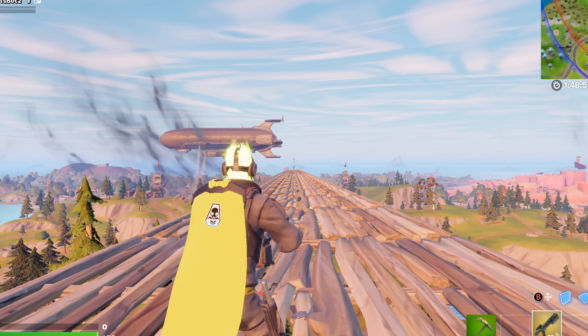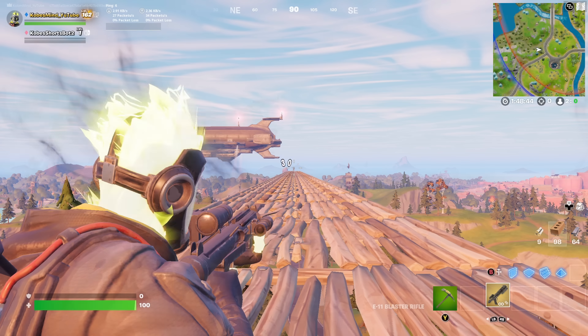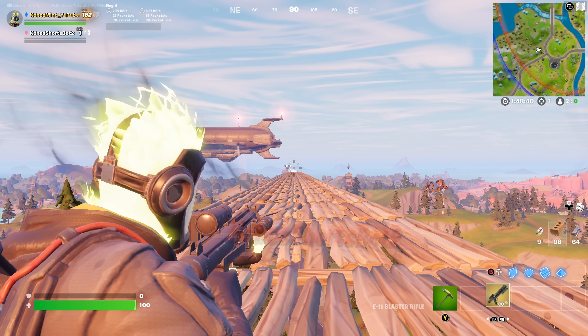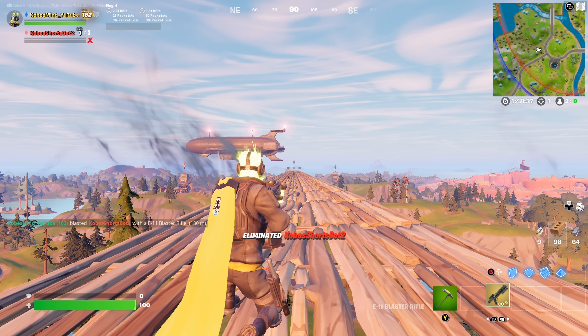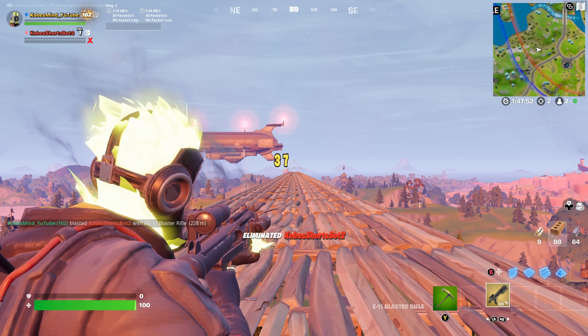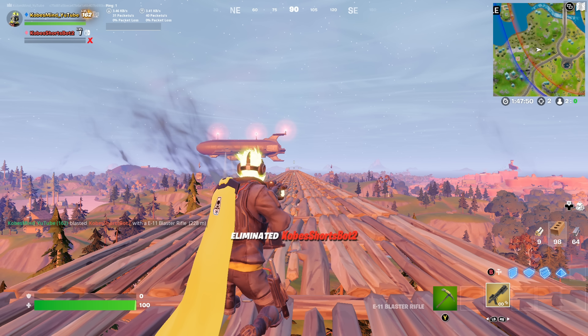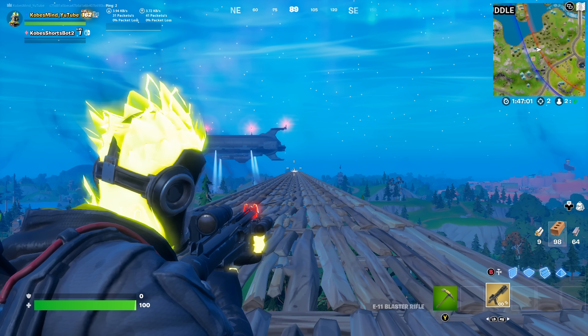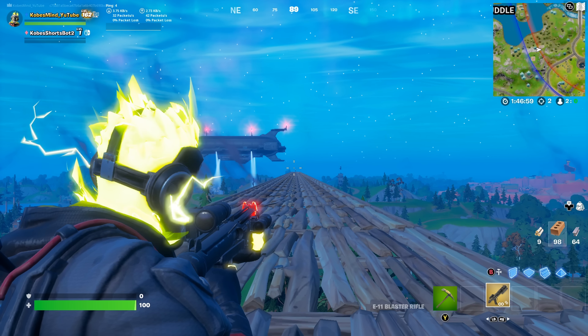Alright guys, we're gonna figure out the furthest kill we can get with the E-11 blaster rifle. I'm going to have to hit him a bunch and this gun is very inaccurate. But there we go — 180 meters. One more please, there we go, 228 meters.